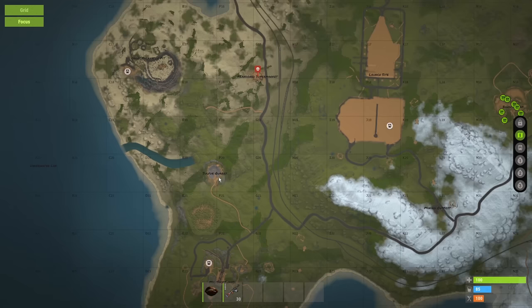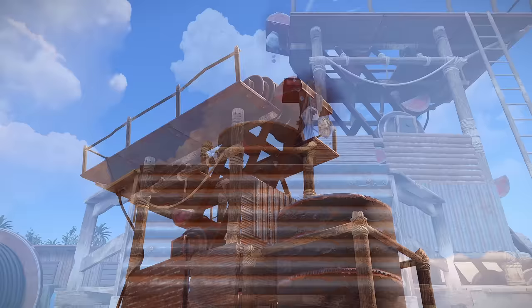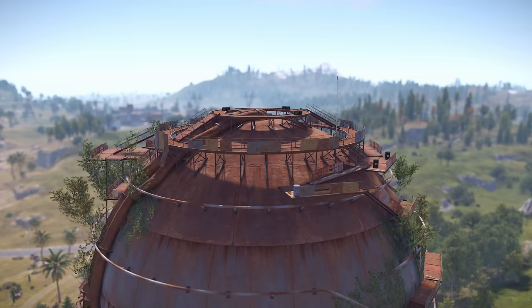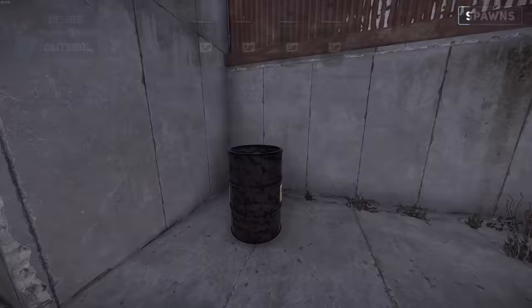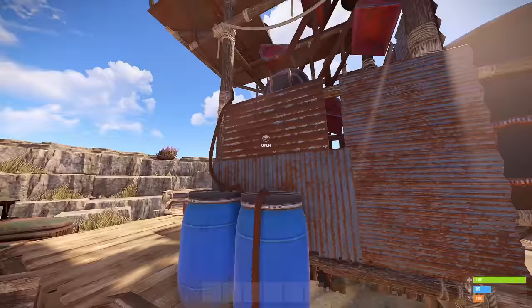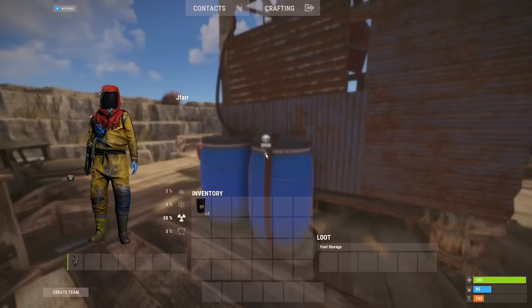One interesting feature of the stone quarry is that it not only provides stone but also metal ore. To use the quarries you'll need diesel barrels as fuel. These can be found at many monuments in the game — I have a dedicated guide available to show you all the locations. Once you have the diesel barrels, walk up to the fuel tank on the ground and place them inside.